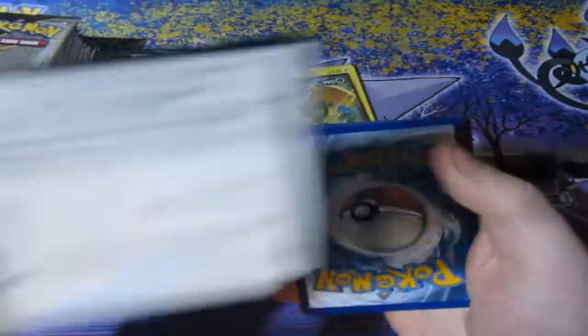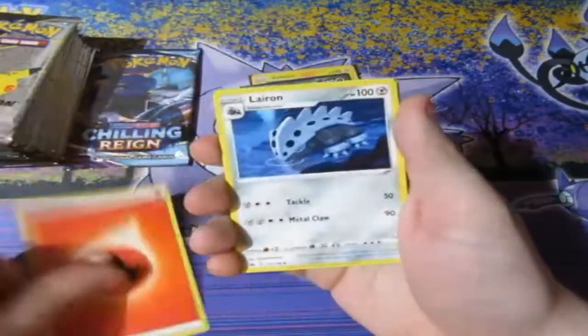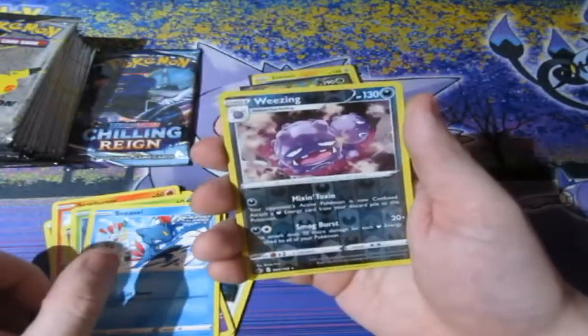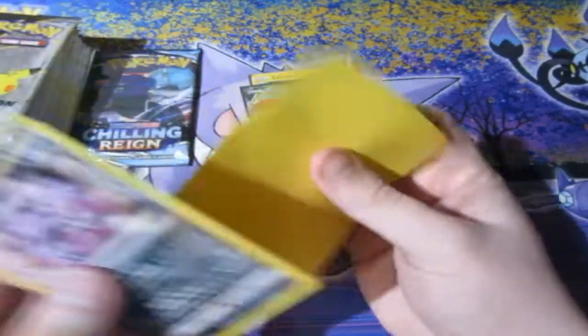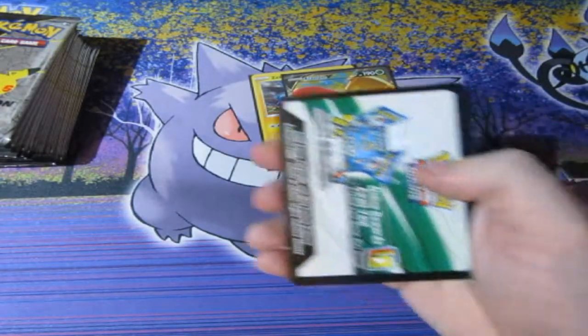Two packs left of Chilling Reign, then it's the final lot of Celebrations, and then it'll be all over. It'd be lovely if we could pull a Charizard, a gold star Umbreon, or a shiny Magikarp again. But pulling another card we haven't got yet would be so lovely. At the moment we've only pulled two good cards — a Zacian holo and a Flapple V Full Art.